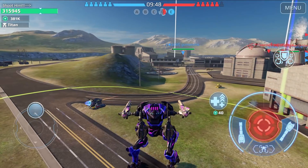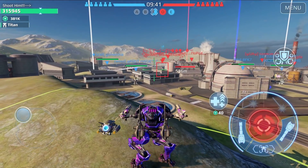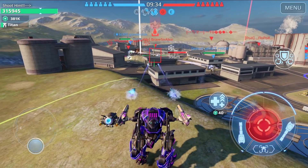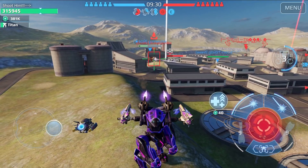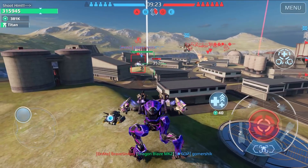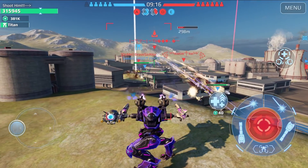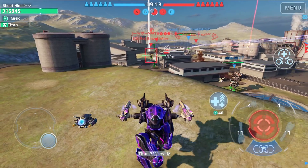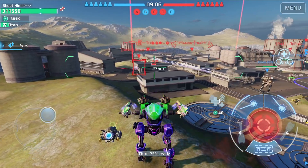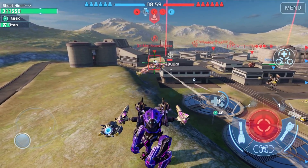We are on the Power Plant map this time and it's domination again. There is a Phantom here — I'm trying to do some damage to him but he's really fast so it's not easy to hit him. I think I took a good position here, supporting my teammates and trying to do damage to this Phantom. We triggered his last stand but then the targeting system switched targets — as always the targeting system is there to ruin the day, but we keep rolling.